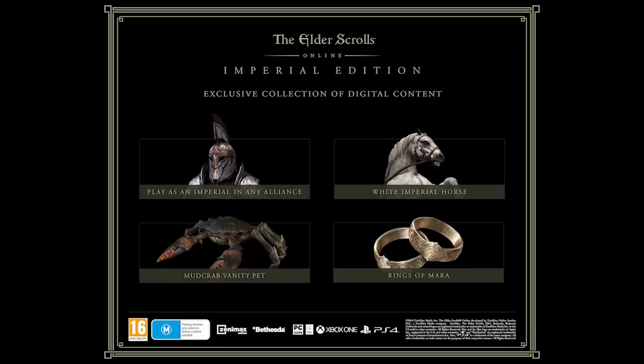The last thing is the Rings of Mara. These are very useful while leveling up — you perform a ritual and you and a buddy gain more experience points when playing together. At top-end, though, I don't think that's going to be very useful.